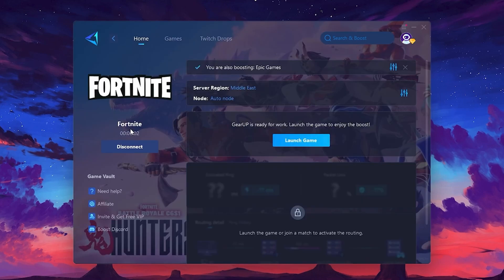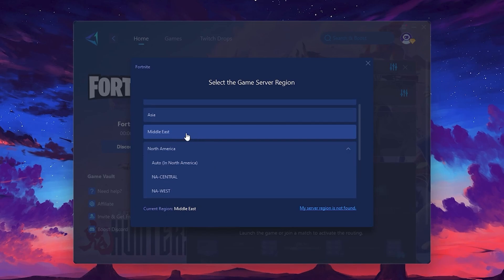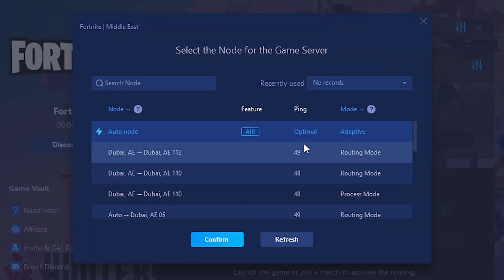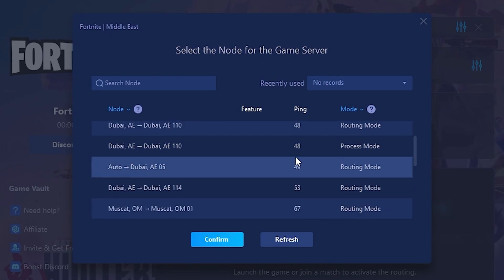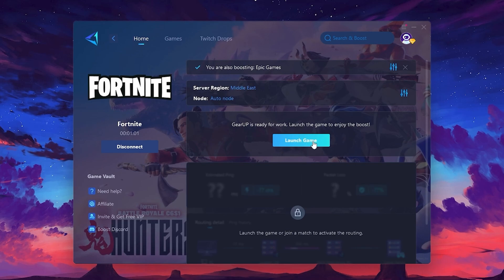The tool will automatically find the best server for you. Next, choose your server region and select the nearest server for the best connection. Go to the Net tab where you'll see a list of available servers. Choose the nearest one or let Gear Up automatically pick the best server for you — I recommend setting it to automatic for the best results. Finally, close the window and launch your game using Gear Up Booster. This will help you optimize Fortnite or any other game for lower ping and higher FPS.